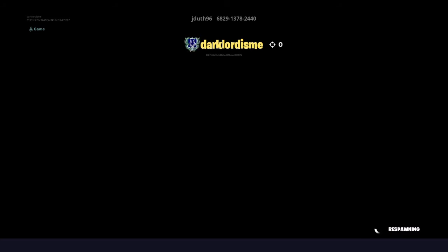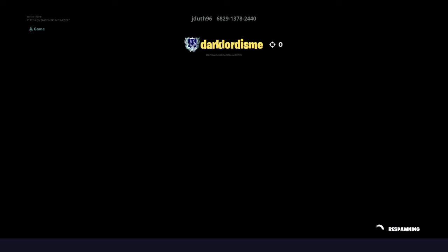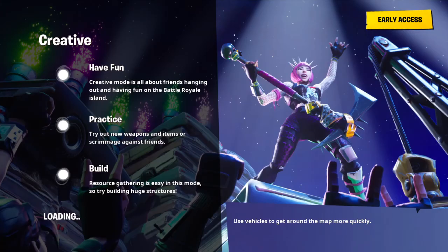Why is the storm there? Usually the storm comes in when you've been playing for 3 hours — that wasn't even 10 minutes! Why does the storm come now? I'm stuck in this place. So yeah, we'll probably leave creative now. That was weird, boys. That's a weird glitch, Fortnite — if you're seeing this, please help. The new map is definitely bugged.